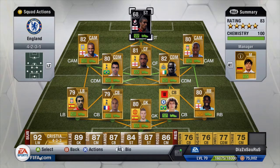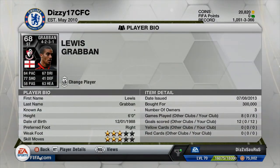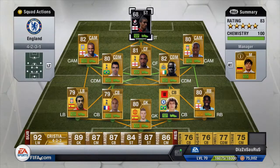It's your boy Dizzasaurus back with another review today on a very special silver card and that is Louis Graban. He's in form, he's got promoted from bronze to silver, so that's very good. I had to pick him up because he is English, so he will be expensive — he cost me 300 grand. He plays for Bournemouth.